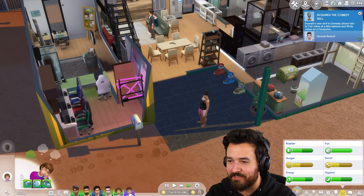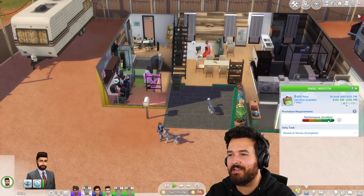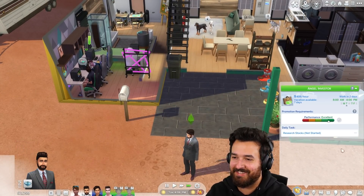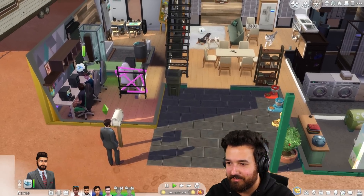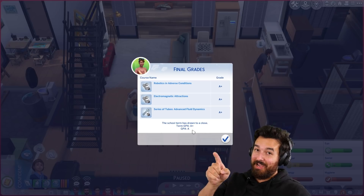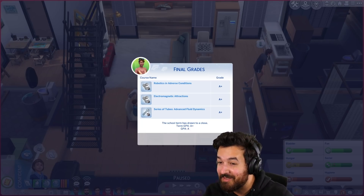All the projects are done! I'm actually surprised we got through all the school projects, homework, and extra credit. Now it's time for school. Samaj better be working hard. He's close but not close enough - not getting a raise today. Have to wait another day and go to work on Thursday. A-pluses across the board - finally! The GPA is at A now - last time it was A minus. If we get A-pluses next semester in the final semester, it might go to A-plus.